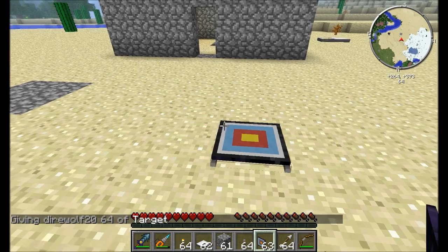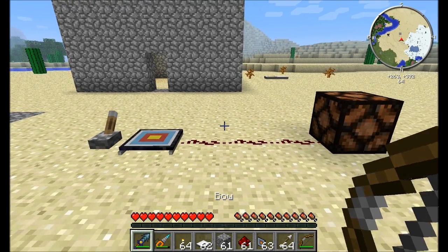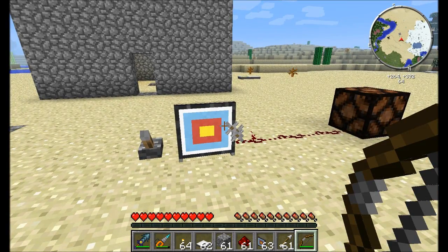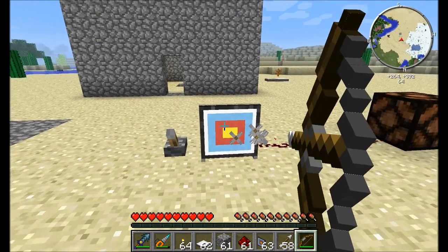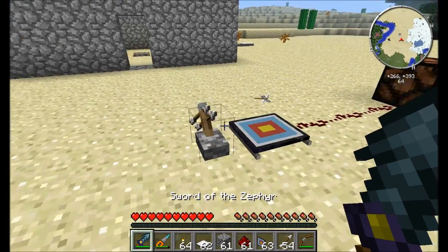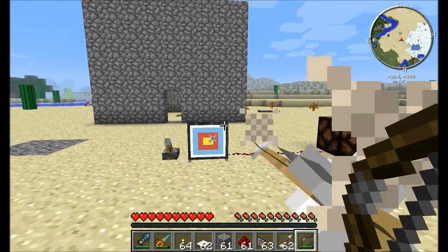Next up, the target — great for target practice. Apply a redstone signal to the target, run some redstone off to the side to a glowstone lamp or whatever you want. The target emits a redstone signal of strength relative to how good your aim is. If you shoot off to the side it'll hardly emit much of a signal, but if you hit it in the center it has a much stronger redstone signal — the center is like 16 and the far edge is like 1. It's great for target practice in little mini games. Turn it off and you'll get your arrows back.